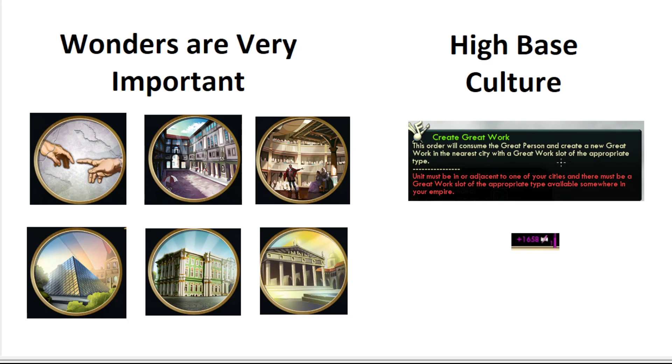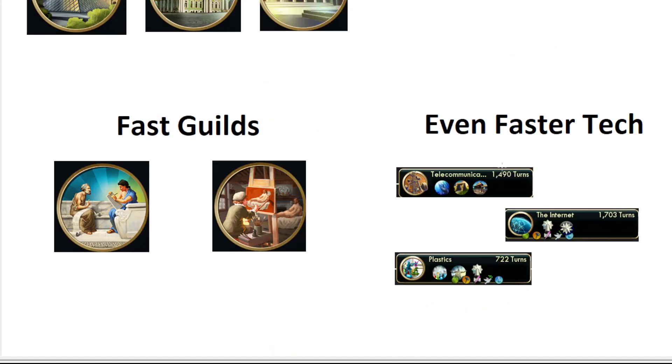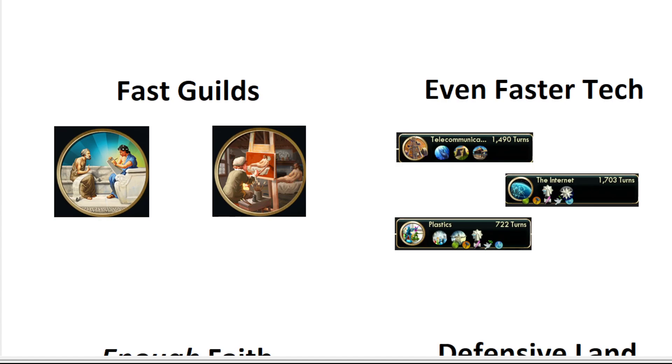One of the hardest things is getting from aesthetics zero to aesthetics one in a timely manner. So we're looking for fast guilds — you're building your writers and artist guilds pretty much as soon as they possibly come up. Ideally you're working your writers guild around turn 55 or something like that. Artist guild right after universities almost always. And even faster than that, you need tech — really fast tech to pull this off. When you're playing tourism, you're going to have to go labs, and if you're getting turn 120 labs, you're usually too slow.